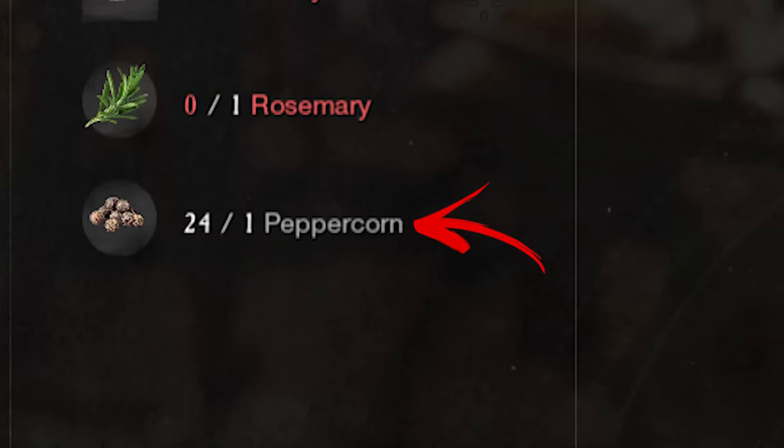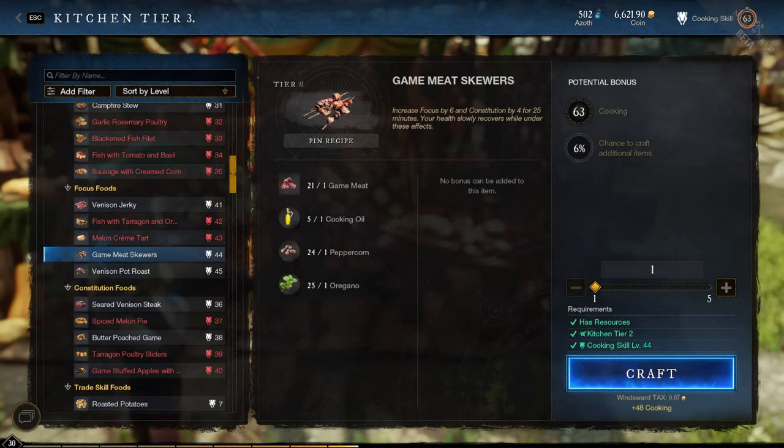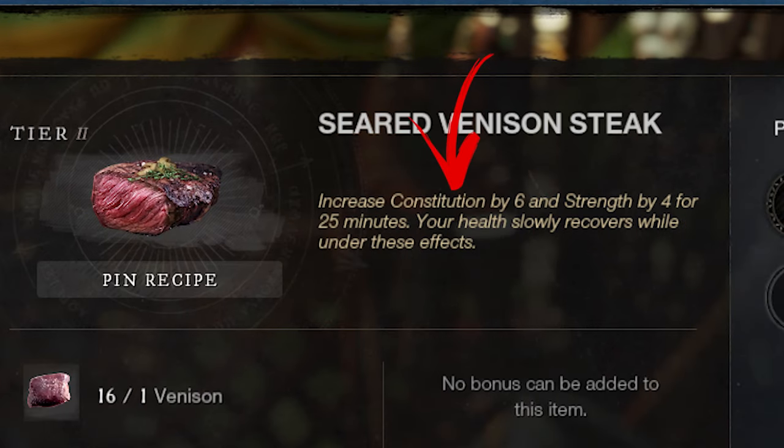Supercorn is a rare cooking ingredient mainly used to temporarily increase your luck while mining or skinning. It can also be used to increase your stats like focus, constitution, and strength.